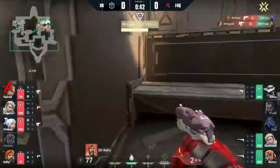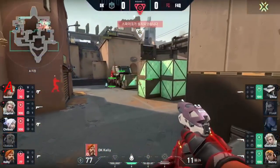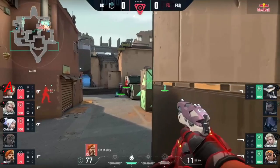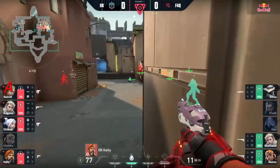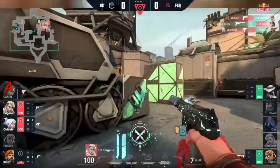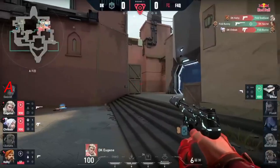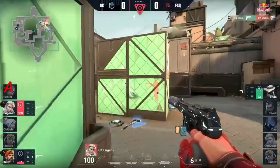Gets the kill there, and it's two in a row. 5K is now out of the picture as this is a four versus three. We can see F4Q scrambling to try to get in here and get a defuse. This angle is going to be hard to take. The crossfire setup is very difficult to deal with. The Sova bites the dust, as we now just have Fina left over in a basically almost impossible situation.